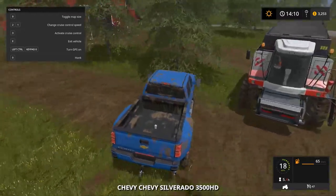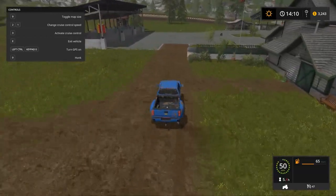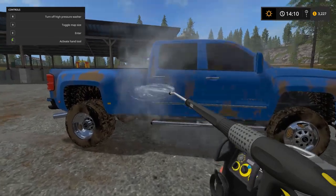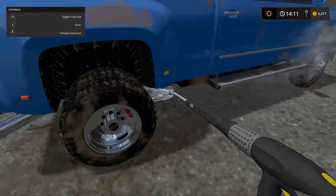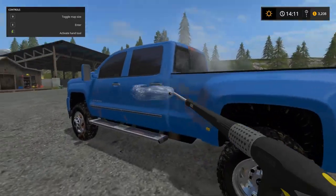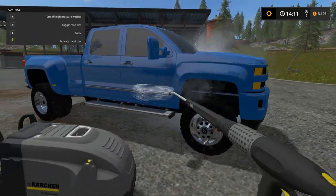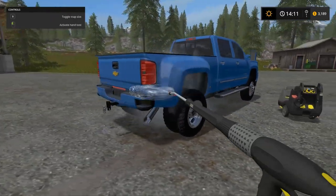I definitely need to use a tractor for the manure spreader, not the truck. Let's detach and grab the Duramax, get it all cleaned up, and end the episode with a nice clean royal blue Duramax. It looks so much better when it's clean, but it gets dirty so quickly with the dirt mods on. Just gotta hold the washer on there and it does a pretty good job.